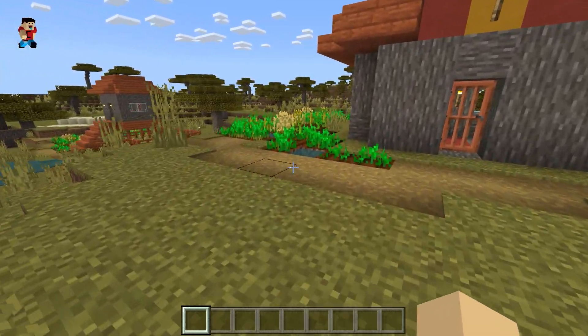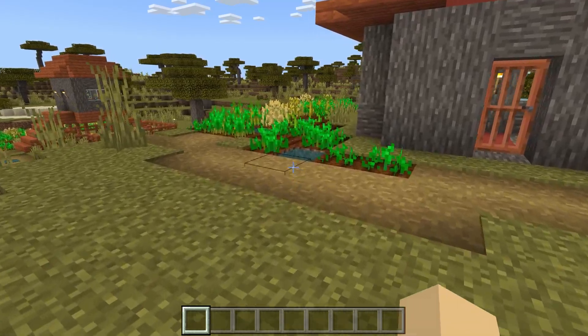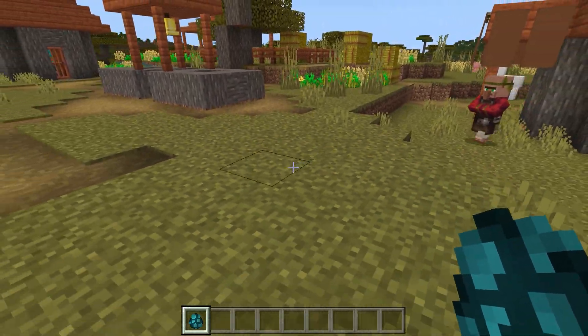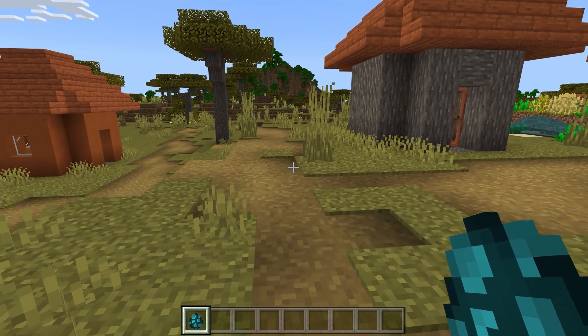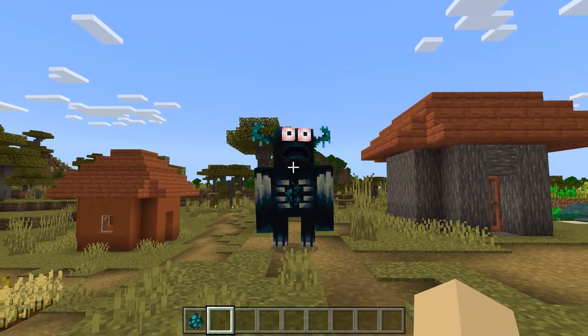Alright, so I found a mod. I'm going to spawn this thing in and I want you to tell me if you notice anything different. Before I even spawn it in, I want you to guess down below, based off the spawn egg, what the mob is. So here we go — 3, 2, 1. Oh my god, that looks insane.